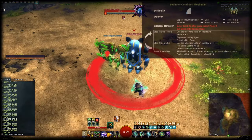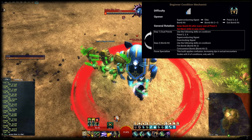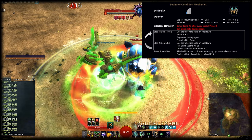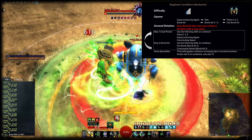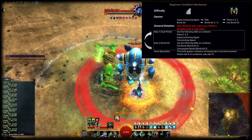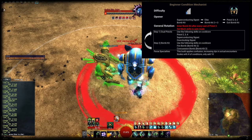For the opener, we're going to start with Overclocked Signal, Superconducting Signal, Static Shot, Blowtorch, and then Poison Dart Volley. The most important rotation combos are to pair Static Shot with Blowtorch, and Poison Dart Volley with Firebomb. Static Shot and Blowtorch share the same cooldown.